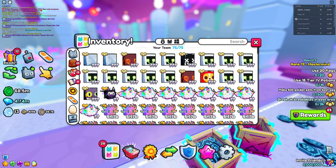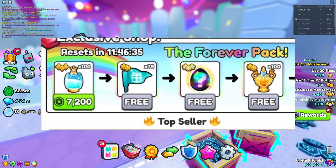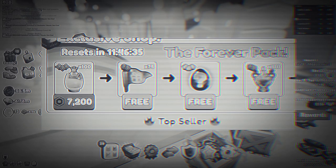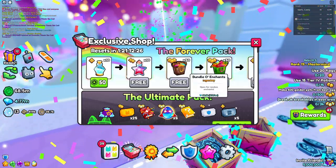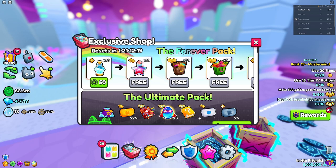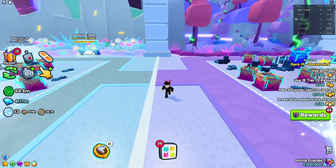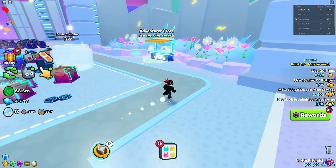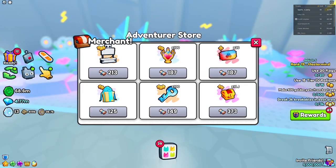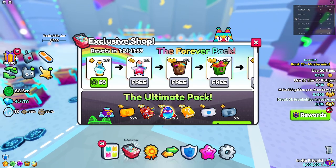The second way of collecting it is going to be through the forever pack in the exclusive shop. I'm going to put a picture of it on screen right now because I'm way too poor to show it directly. If you go far along into the forever pack you are going to find it, but I don't know exactly how much it costs — let me know in the comments. If it's expensive I definitely don't recommend buying it. Your best shot is doing the adventure store because that one's free to play — the forever pack is literally pay to win.